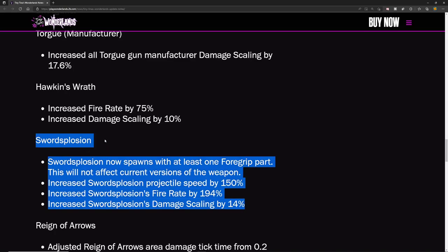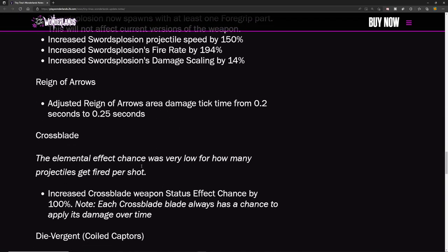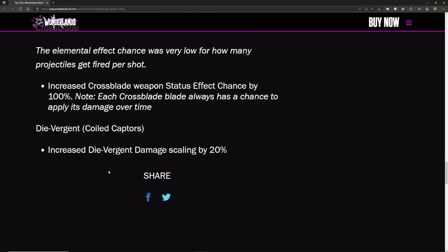Rain of Arrows had its area damage tick time adjusted from 0.2 seconds to 0.25 seconds — not sure how that'll play out. The Crossblade had a very low elemental effect chance for how many projectiles fired per shot, so they've increased Crossblade weapon status effect chance by 100%. Note that each Crossblade blade always has a chance to apply its damage over time.